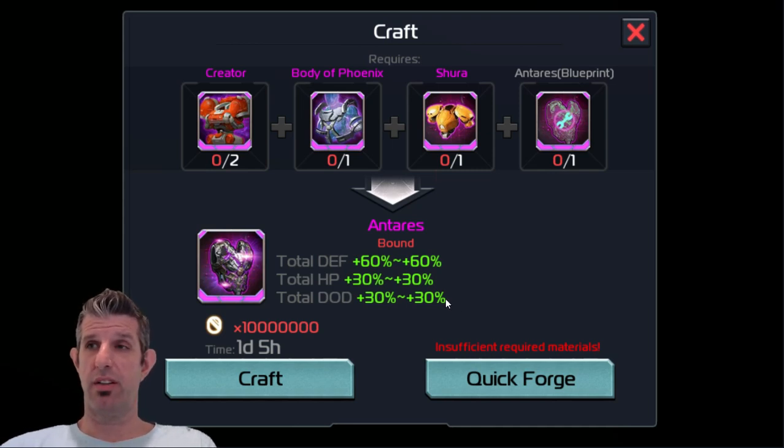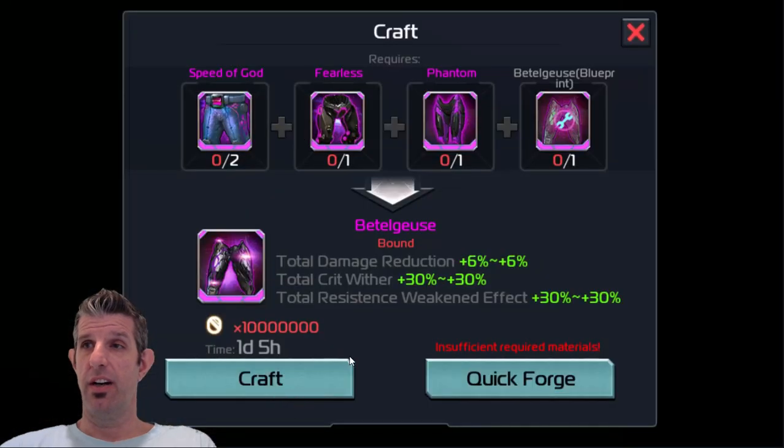Not all the blueprints are available right now — I think only two of the four are available in the new all-star contest shop. The last piece, which I'm not even going to try to pronounce, takes two Speed of Gods, one Fearless — which is still best in slot for damage reduction — and one Phantom, plus another blueprint. You get damage reduction of 6%, total crit weather of 30%, and total resistance weaken effect of 30%.